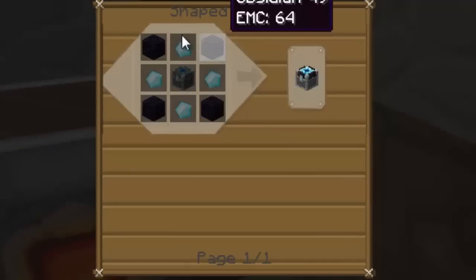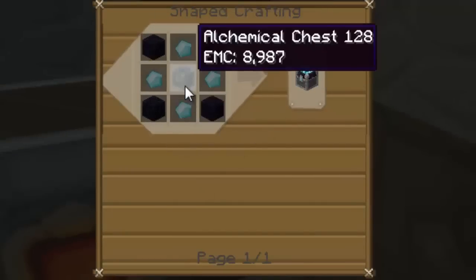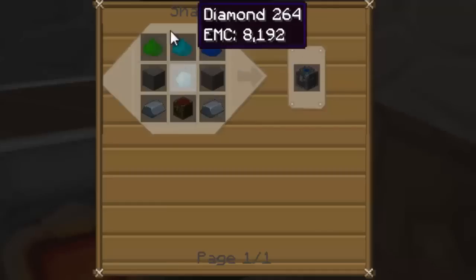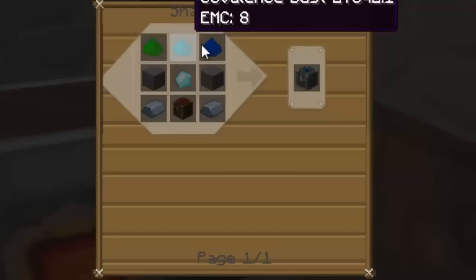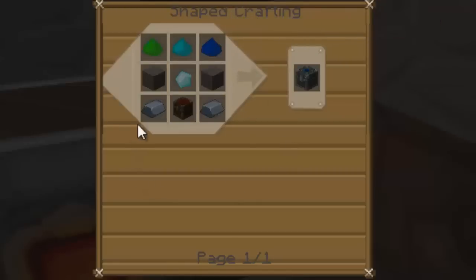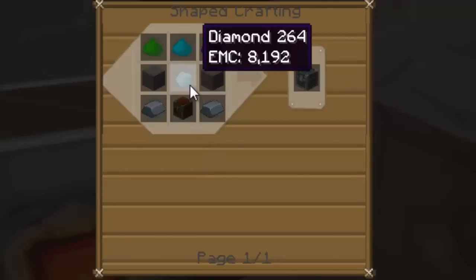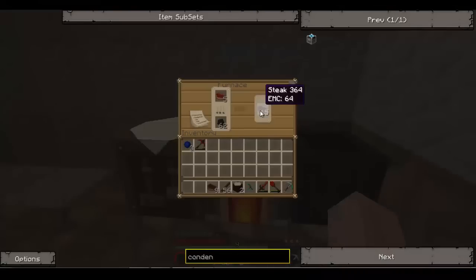So it takes four obsidian, four diamonds, and an alchemical chest. An alchemical chest consists of all three of the dusts - we've got these two but haven't made this one yet - two smooth stone, two iron ingots, a chest, and one diamond. That is what I'm going to be aiming for this episode.